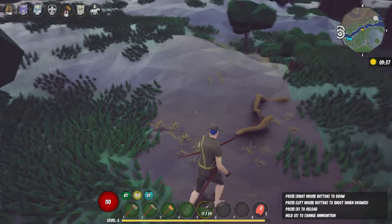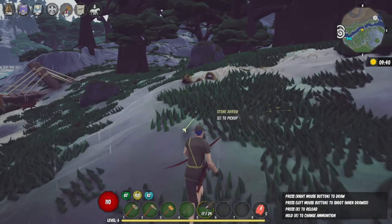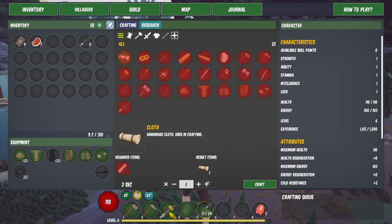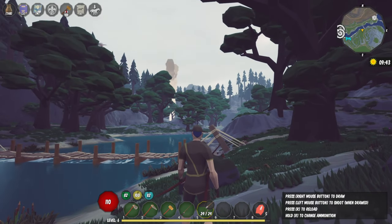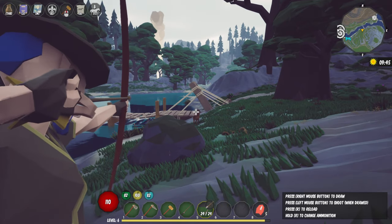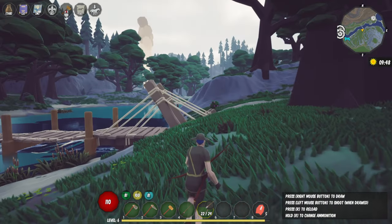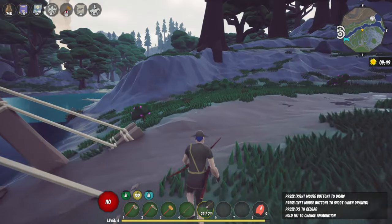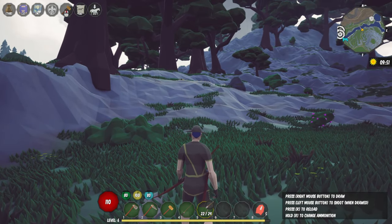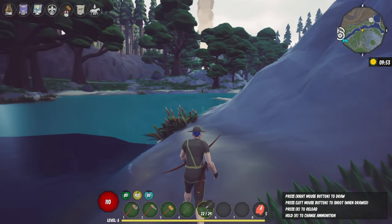Did I not get the arrows off the dead foxes when I killed them, or dead dogs? There's one arrow - let me see, it puts it back in my inventory. 24 arrows right back there, cool. Is it that deer that just made that noise? He runs - he's fast. So I'm thinking this might be a good area to look for metal, look for copper.